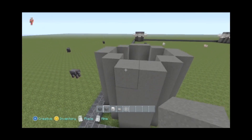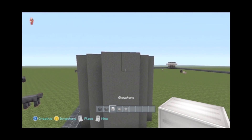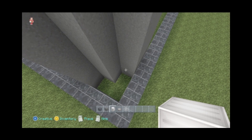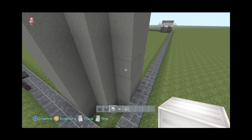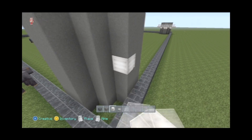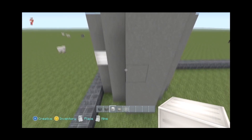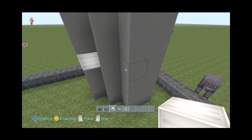Once we get this wool done, we're going to count up two and put our glowstone in. We're going to go ahead and just knock that out. On the ends, we're going to put two glowstone blocks, not in the corners.